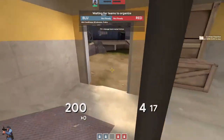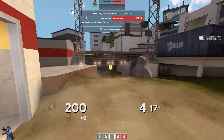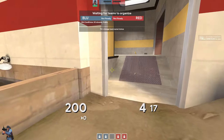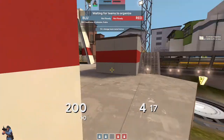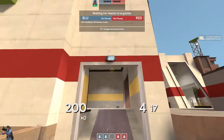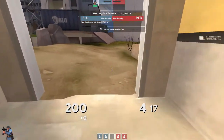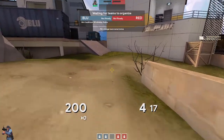You get to essentially the same place at the same time. Either way you're on the right side. Teams go different ways just so they're mixing up which door they come through. This one's probably a little bit less safe, but it gives you access to this door. I'm not really sure how this all interacts, to be honest — it's a bit unclear to me.